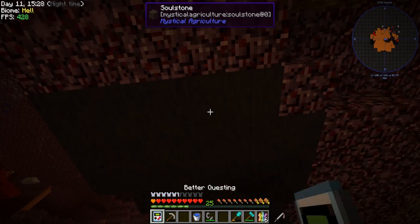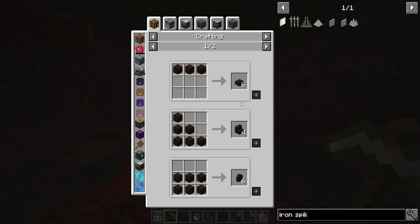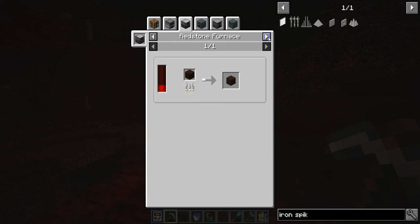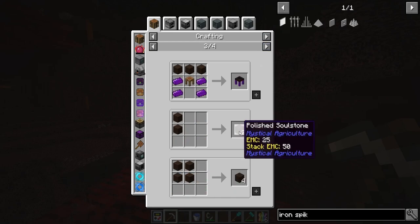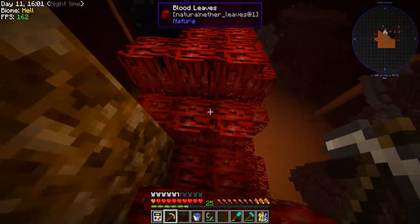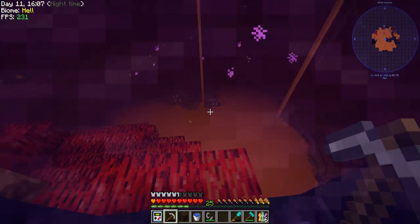Soul stone - what are you used for? We can make slabs, stairs, walls, covers, facades. You can smelt it. Oh, we can make wither-proof blocks - that's amazing! Tinkering table. We can make polished bricks. So if you want to have your entire base look like poop, you can with soul stone - buy it here today! I don't know why I went into an advertisement.